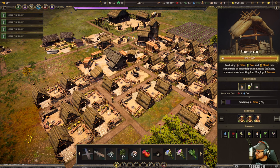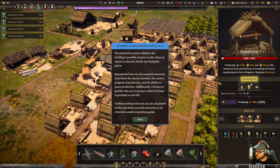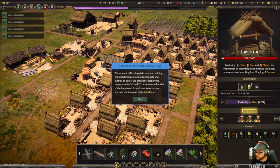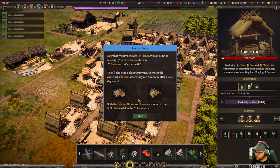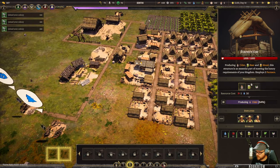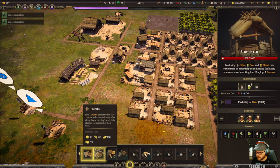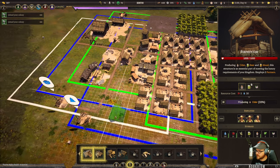The fermenter is already done. There's production - we can tell what to make: flu cures, beer, or cider. We now have enough planks and can build a Laborer's House. We also need to build a tavern. Laborers are the new class of folk - their houses are over here. Laborer houses and taverns need to be near a well and a food market.